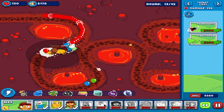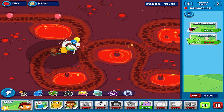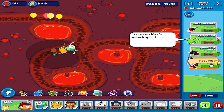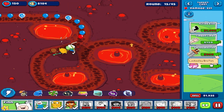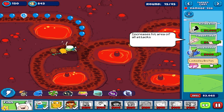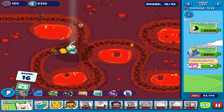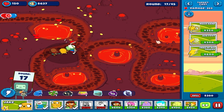Ghost balloons and shielded balloons are coming our way. Let's upgrade Kane first as he's the cheapest and most efficient character in the earlier rounds.